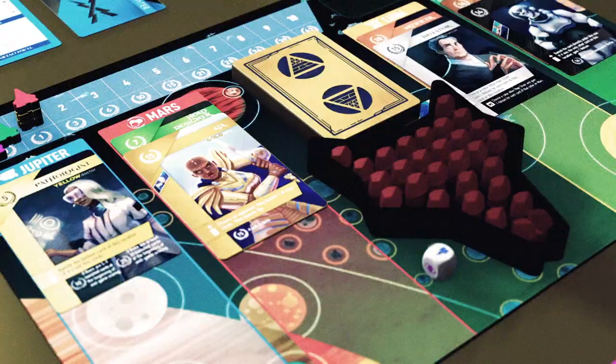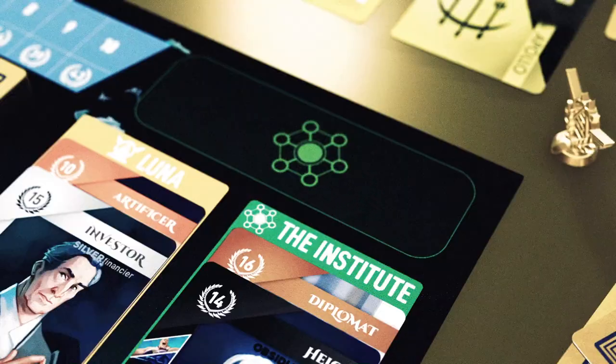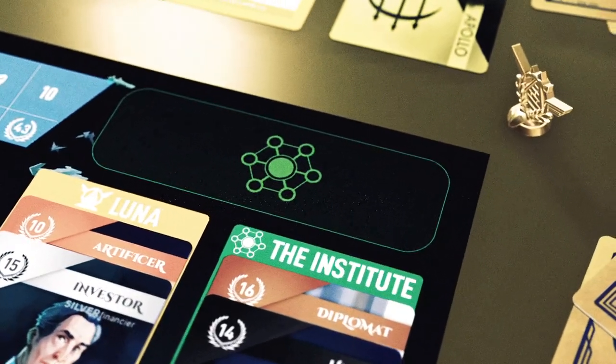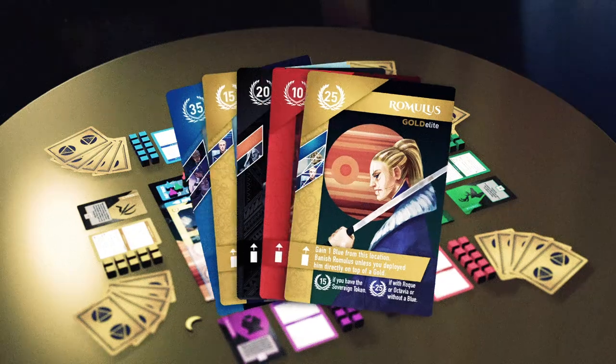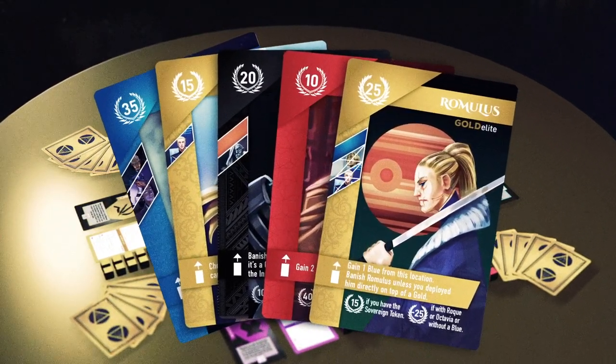Leverage these four locations to advance your position: Jupiter's massive fleet-building industry, Mars's rich helium deposits, Luna's powerful throne of the Sovereign, and the Institute's compelling influence. The powerful combos formed by each player's final hand of character cards and their status in the solar system determine the winner.